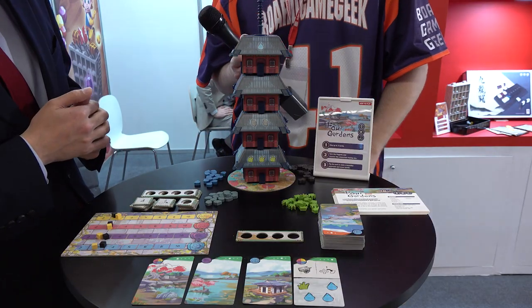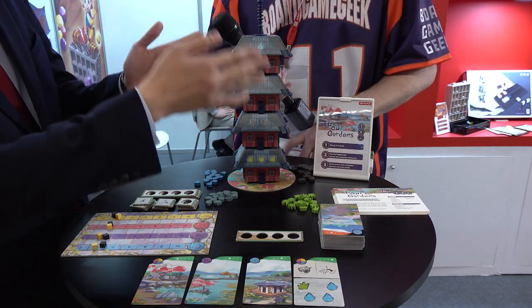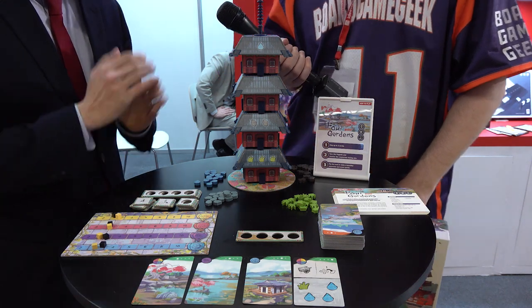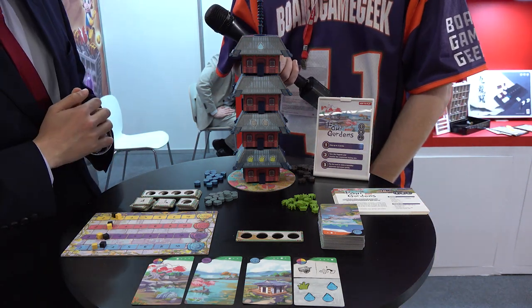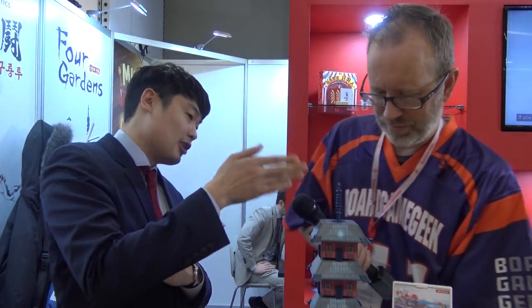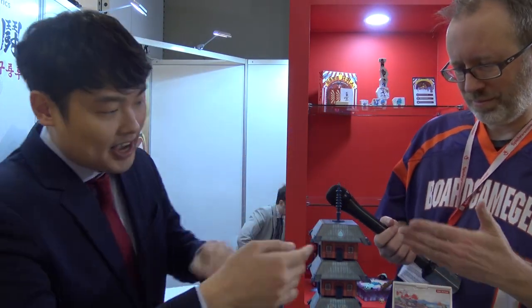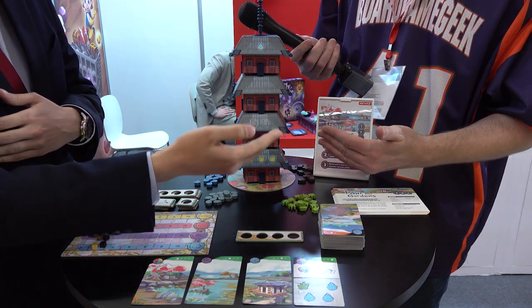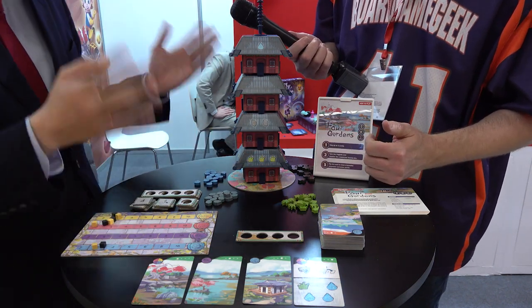The most obvious thing about this game is the pagoda. When you start, there's gonna be a bunch of resources: water, wood, stone, and leaf. Each player faces one side of the pagoda. So if you see your side, there's three waters; if you see this side, there's one water, no wood, two rocks, three leaves. So in the end when you start, it's balanced.